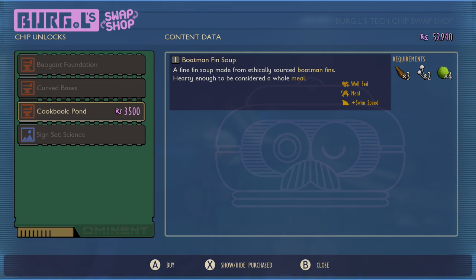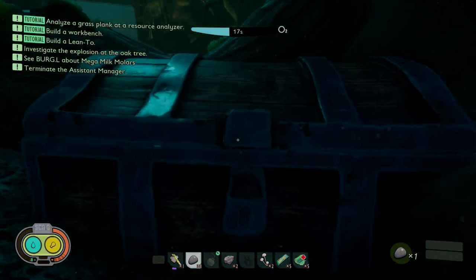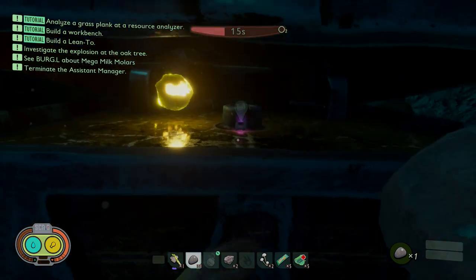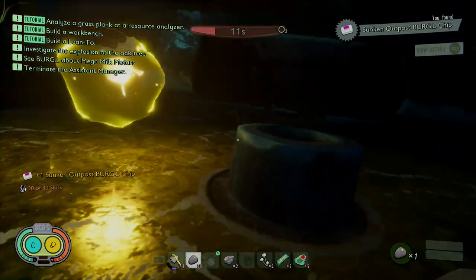The Pond is probably one of the least appetising, because it costs 3,500 science points but all you get is the Boatman Thin Soup — not exactly the world's most useful thing. I've inserted a few clips just giving you a hint of where the chips are, but some of these have been around for ages now, so you should know where they're located. I will be doing fresh guides very soon.